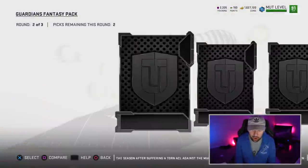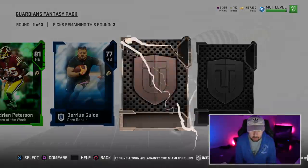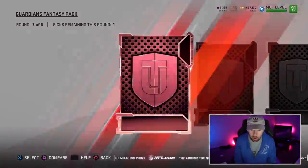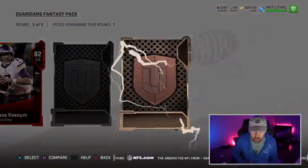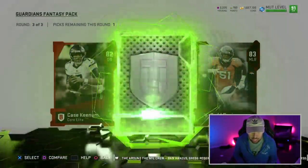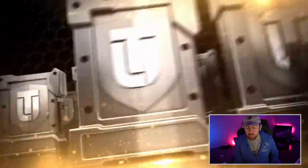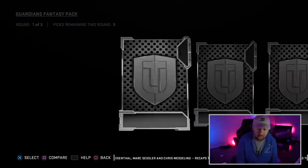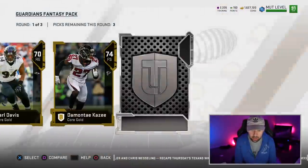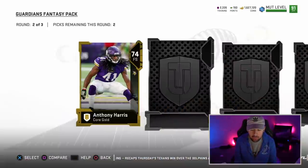So far, first round not much there. We get a good Team of the Week card — 81 Adrian Peterson, AP. We get another Most Feared card, 77 overall, I will take it. Round number three, first card — base elite, 82 Case Keenum. Last card is an 83 Todd Davis. We also get a Team of the Week card, 81 Marlon Mack. I'm going Todd Davis. At this point these packs pretty much seem like the Legend Fantasy packs, except substitute the Legends for these Most Feared cards. It looks like each round you get two Most Feared cards to start.